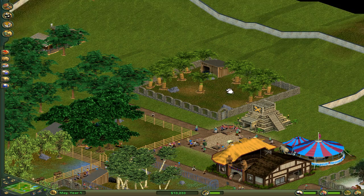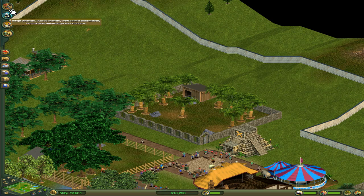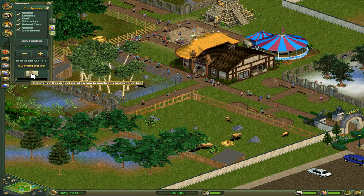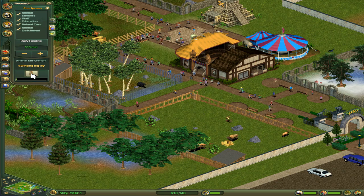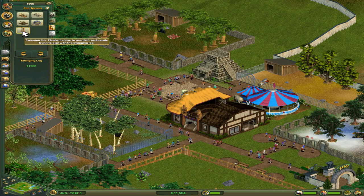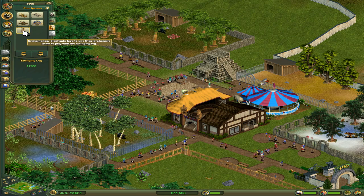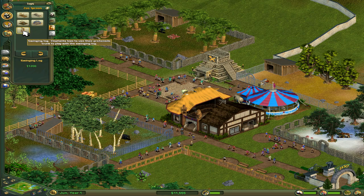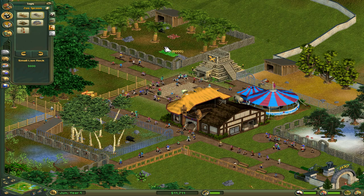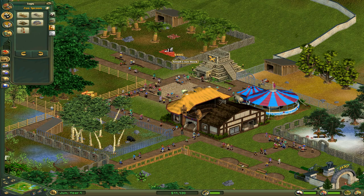Where'd you go? Oh, you're hiding inside your shelter — that's okay, you can be shy if you want to, I won't judge you. Oh, perfect — it's already doing it: a swinging log toy. I think that'll make the leopards happy. Wait — the swinging log is something that only makes elephants happy. Well, darn. I don't suppose you guys like to have lion rocks? No, you don't. Oh well.